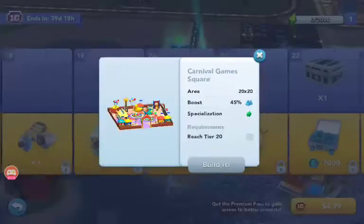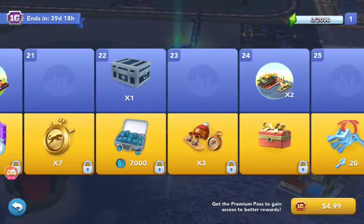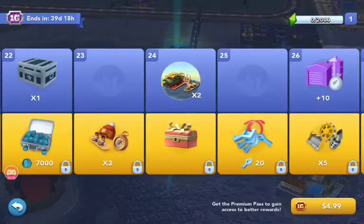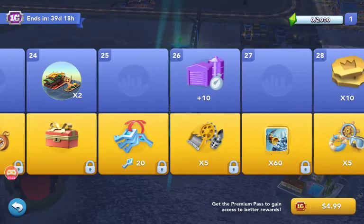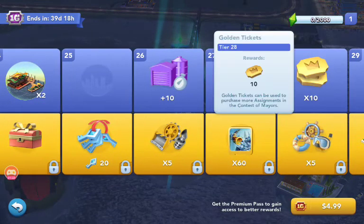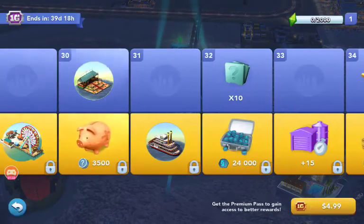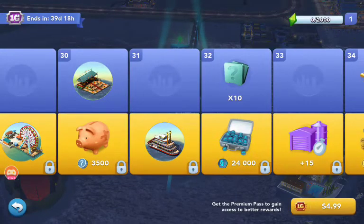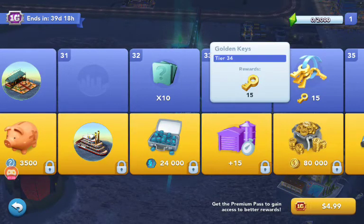Then at tier 20, you get carnival game squares. You get a lot of stuff. Silver war chest. Riverside restaurant. Temporary storage boost of plus 10. 10 golden tickets. A big riverside restaurant. Then you'll get 10 disaster cards. 15 keys.